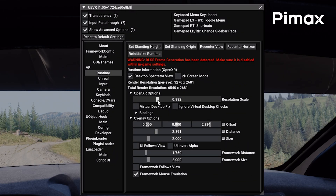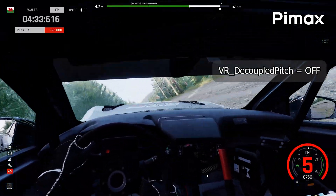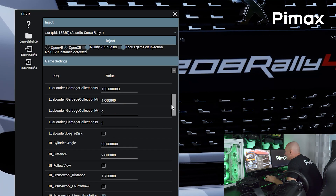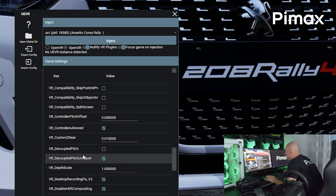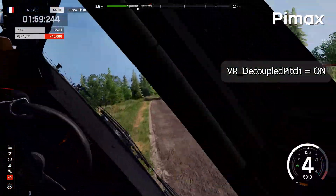Finally, there are many minor tweaks you can do in this game and also in UE VR. As a last one for this video: if you are sensitive to crashes when racing in VR, or if you get motion sick from the car constantly jumping around on the track — after all, this is rally — you can lock your VR view to the horizon. You need to do this after you start up the game but before you click the inject button in UE VR, so before you enter VR mode. Scroll down to the game settings in UE VR injector and find the option 'VR Decoupled Pitch,' then enable it. Now click the inject button to start the game in VR mode, and the horizon will be aligned to your VR view.